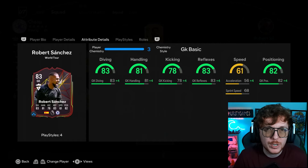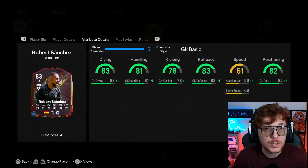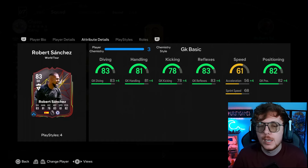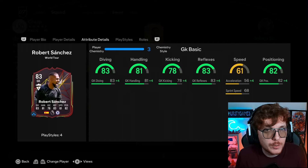If you want a gold card alternative and don't get on with Sanchez, I would have a look at Raya from Arsenal. He's been pretty good in games I've played against him. What I'll always say with goalkeepers is if you find one that works for you, stick with it. It really is potluck with keepers, so obviously for this Premier League team I'd recommend a Premier League keeper.